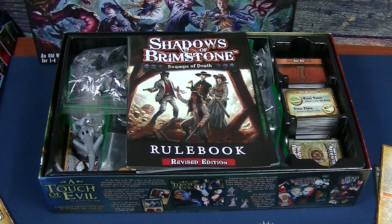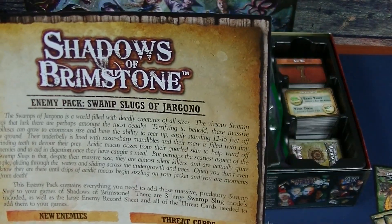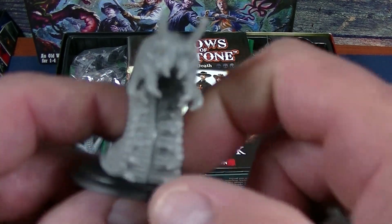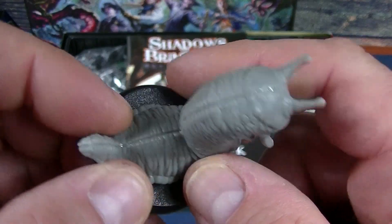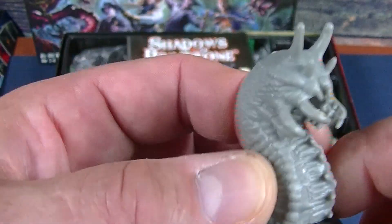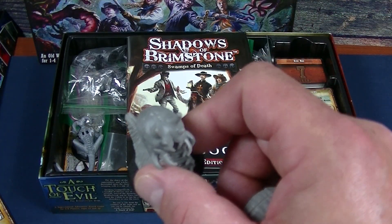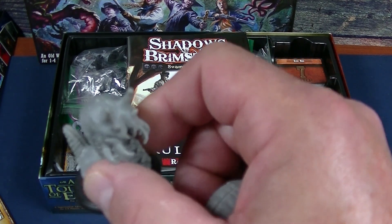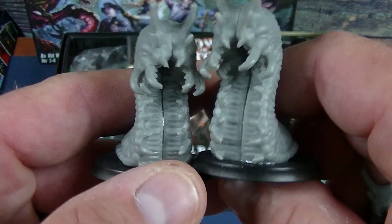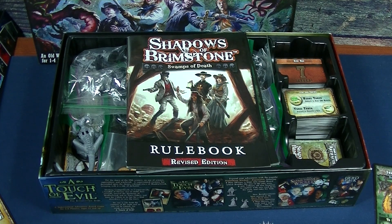The other enemy pack I have is going to be the Swamp Slugs of Jargonau — you get three of them. They look pretty cool and are super easy to assemble; they're just two halves that glue together on a 40mm base. I haven't painted these but I have encountered them. These should have just been called Jargonau Tanks instead of Swamp Slugs — they're pretty difficult. I don't really recommend these for lower level characters because they are really, really tough.